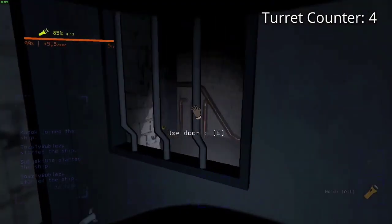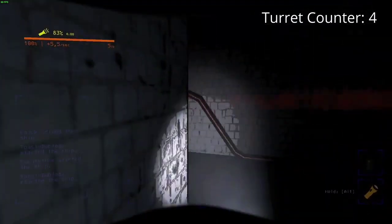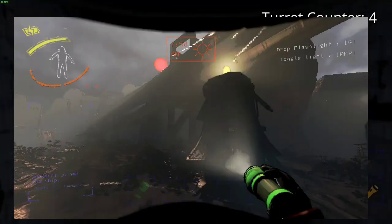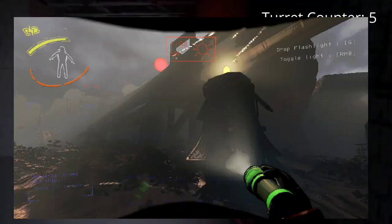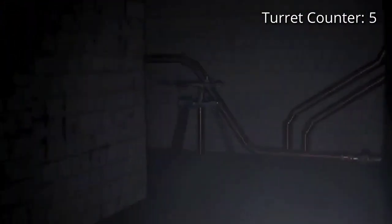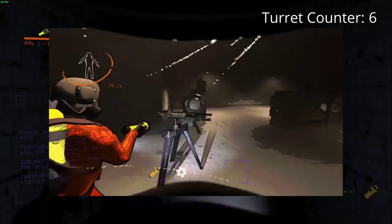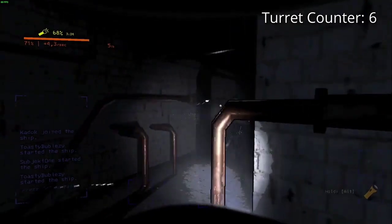Now, let's get down to business. Here's how an operator can disable a turret. Step 1: Stay behind on the ship. Operators, your mission starts by staying behind on the ship. Step 2: Switch to the camera of the player near the troublesome turret. Step 3: Identify the turret's ID from the camera view.